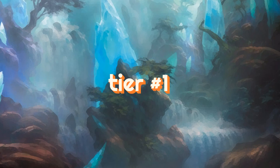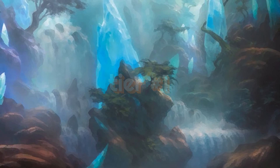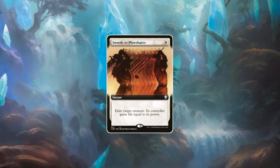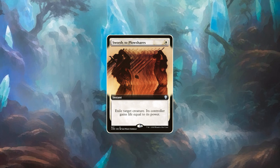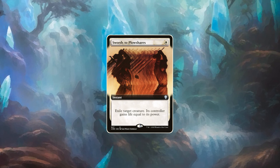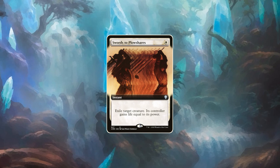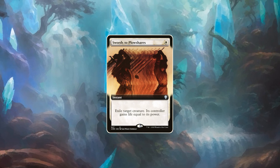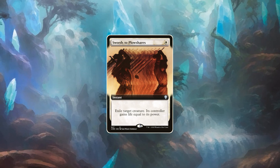Let's start with the first tier: the auto-includes. The first card is probably the strongest overall removal in Magic's history — Swords to Plowshares. It's mana efficient, hits almost every creature, its instant speed exiles pesky cards that might haunt you from the graveyard, and the downside of giving your opponent life is almost never relevant in the normal game of duel commander. It puts all the things I will praise about cards in the next few minutes into one powerful tool no white mage ever wants to miss.